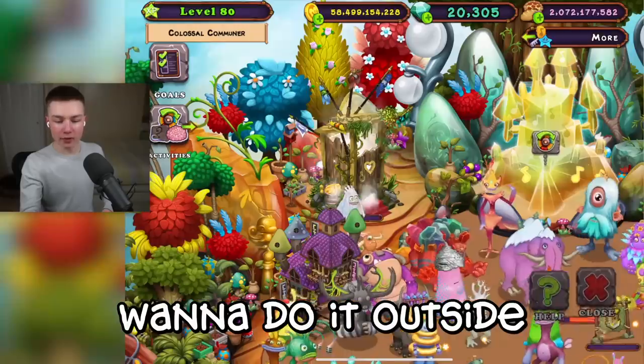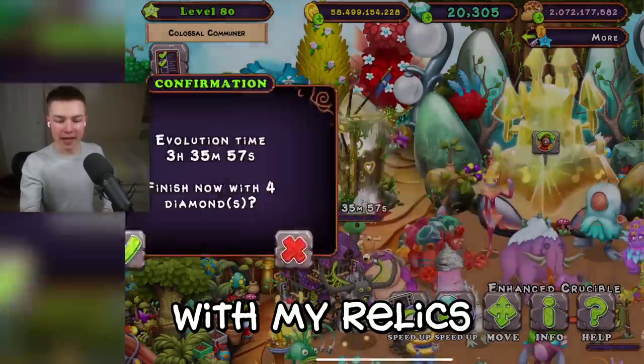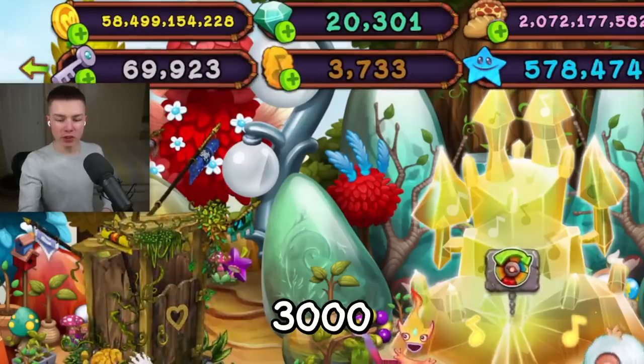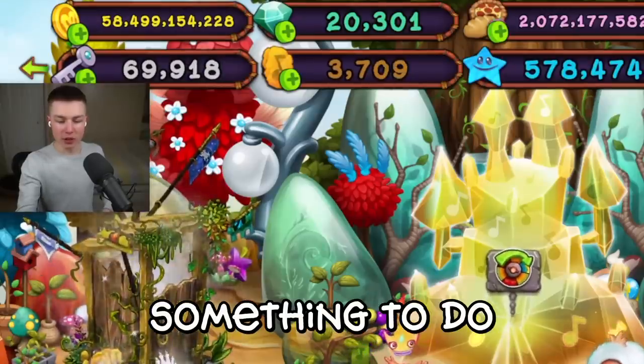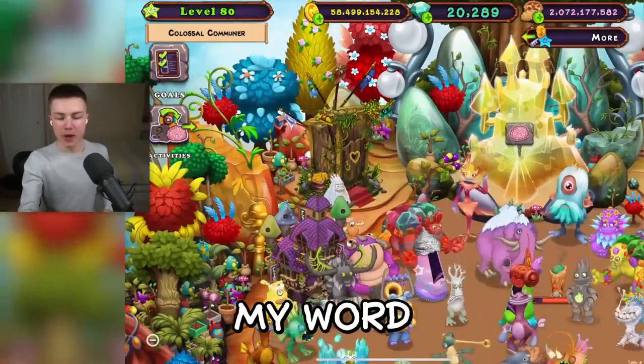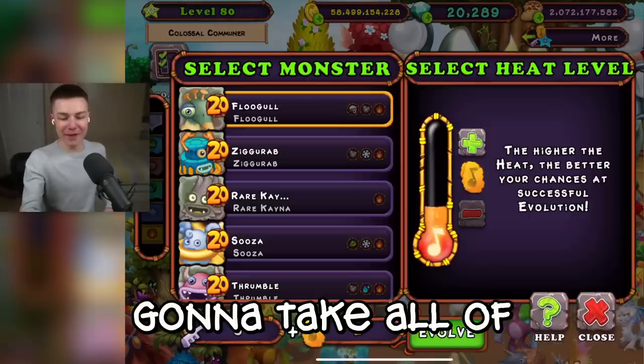I think I want to do it outside of Amber Island 2 with my relics. I feel like relics need something more. Look at all these relics I have — 3,000. I suppose they still give me something to do, but I think it needs something outside of Amber Island 2. This Caner — it's going to take all of my relics away. I honestly think this could be the return of the greedy old hag.